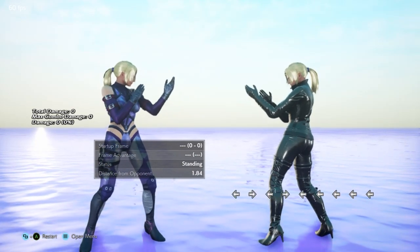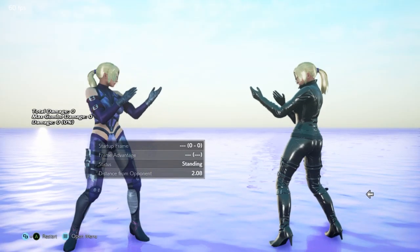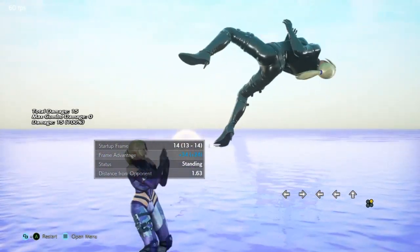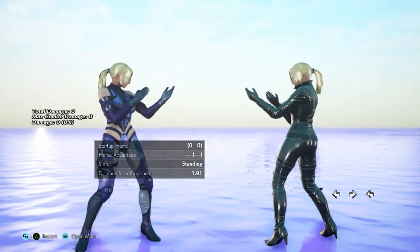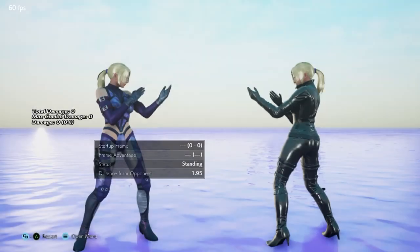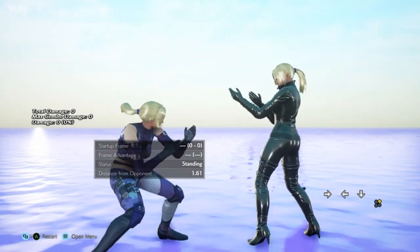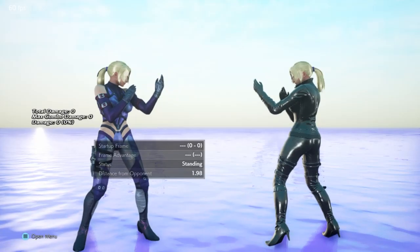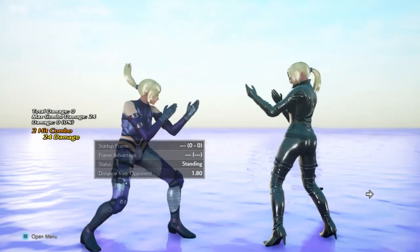We'll look at 1.9 range. It doesn't matter which side you sidestep — it may be affected a little by the opponent's idle state or movement — but anything past 1.9 and you're kind of cutting it close. So I'd only really use it close, and it's an evasive tool, so you're not using it on approach, you're using it to evade.